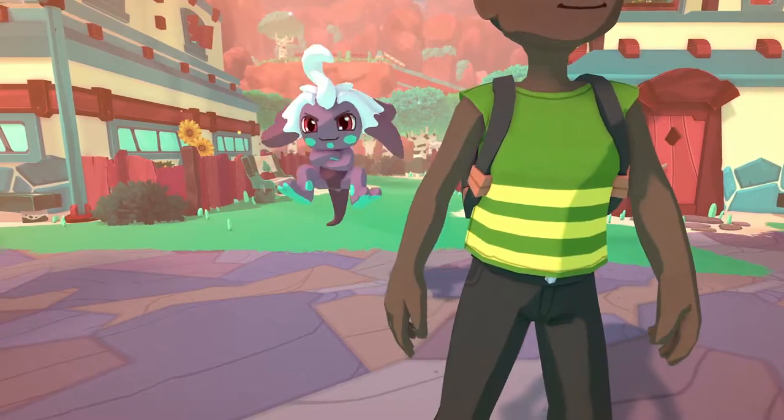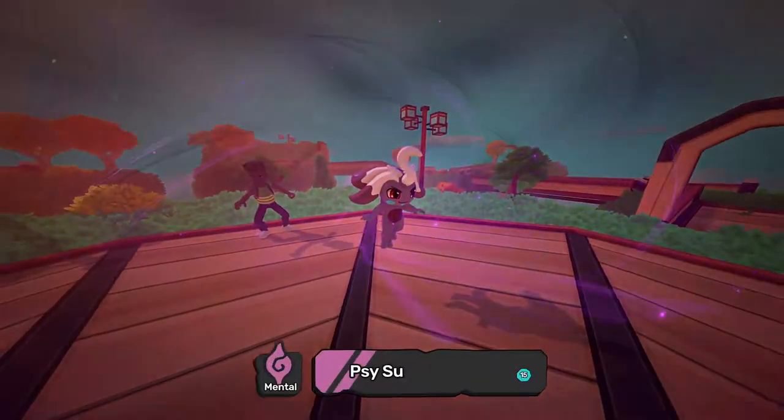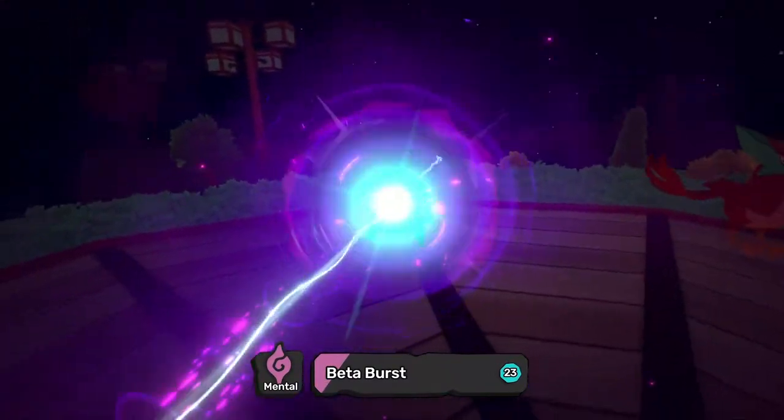Hoochicks are ideal as the first mental-type Temtem for novice trainers. They are empathic, intuitive, and their strengths in mentalism allow for strong special attack and speed stat ratings. A well-timed beta burst will leave any tamer in a bind.